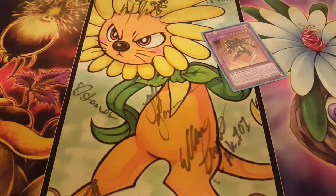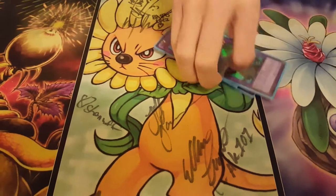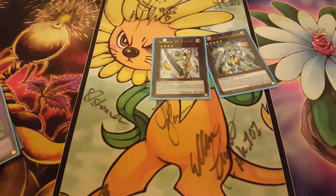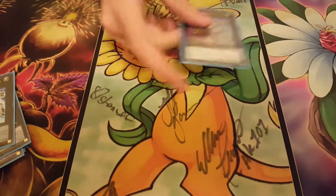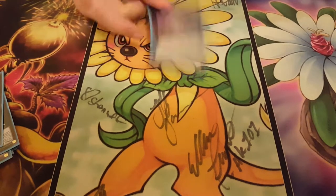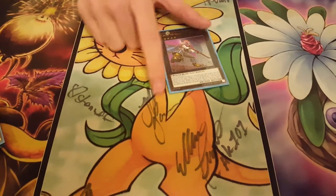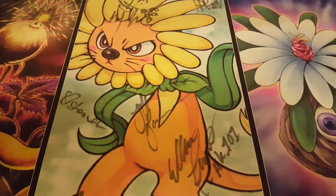Now we'll get to the extra deck. We have two Dark Laws, one Anki, one Acid, and one Norden for the fusions. Norden being recycled with Totally Awesome is very important. Utopia Ray Lightning — I wanted to make that once today but it didn't matter, I still won that game, so not necessary. One Castel — least favorite XYZ by far. I did not make this card once today. I would much rather play a second Bahamut Shark over Castel, absolutely — because Bahamut Shark got Bottomless, got Solemn Strike, and that would have just been amazing. So I really wish I had played a second Bahamut Shark instead.